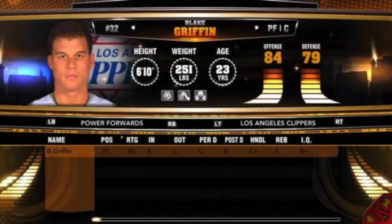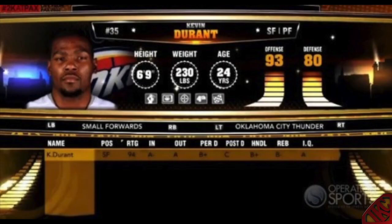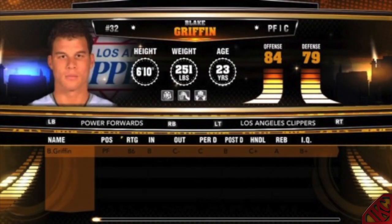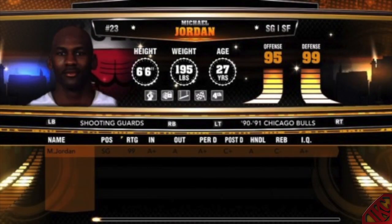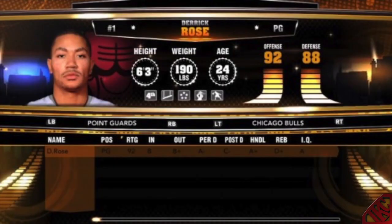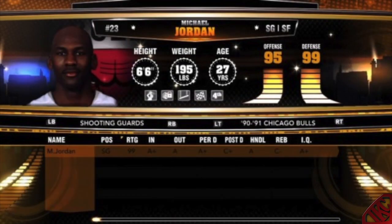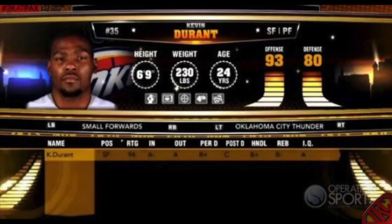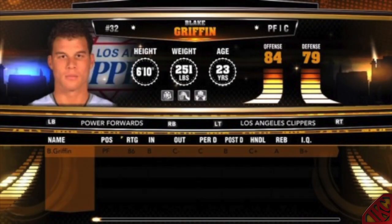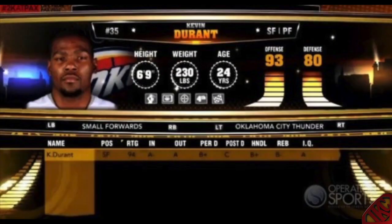For my fifth skill, I was choosing between Lockdown Defender, Active Hands, Microwave, and Floor General. I have to go with Floor General, just because of the simple fact that I need to be on the court getting everybody involved in the game instead of trying to go for 80,000 points a game. So Floor General is my fifth signature skill for my athletic point guard in 2K13.